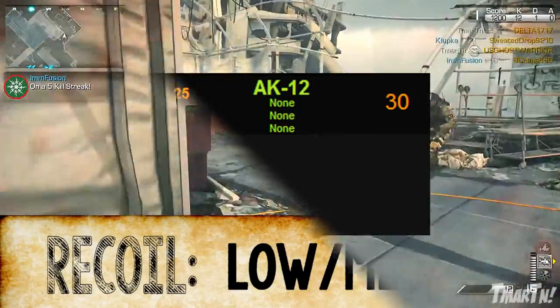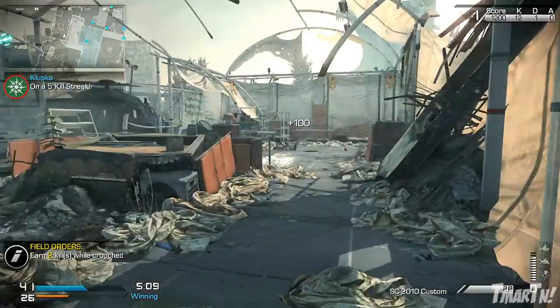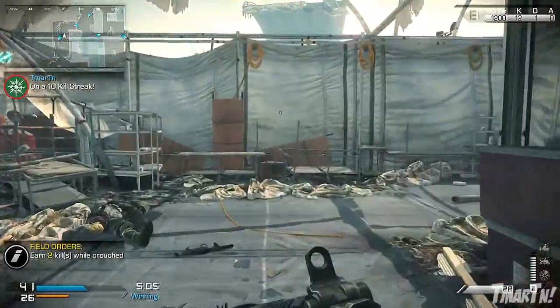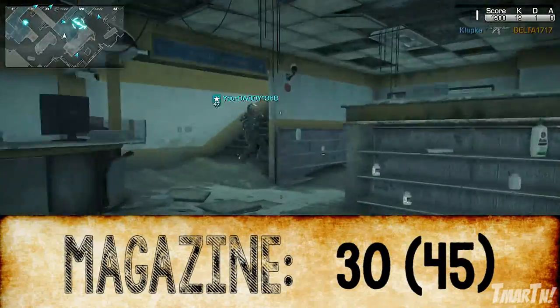Next up for recoil, this thing is very good — it's low to medium for assault rifles. The only one that's better than the AK-12 for recoil is the SC-2010. It's so manageable that you can even hold the trigger down at long range and still be very accurate, so recoil is not a problem with this weapon.